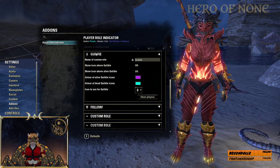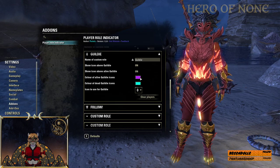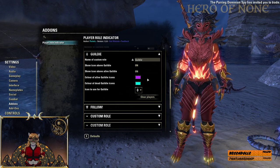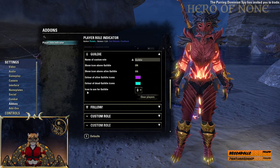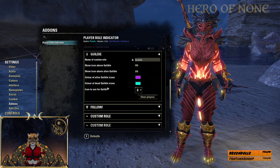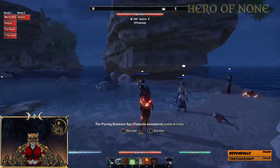You can see here I have set up guildy icons. If they're alive, we get a blue one. And if they're dead, they get a light blue so we know to do something real quick. I also have the choice of several icons we can choose from.